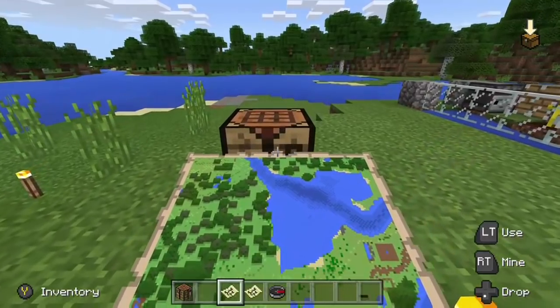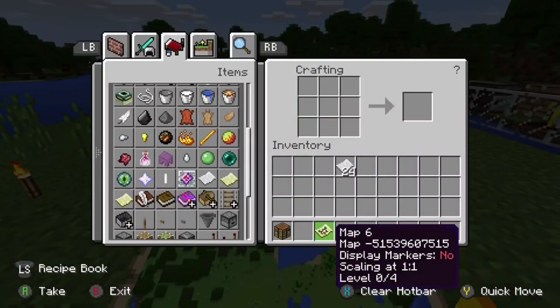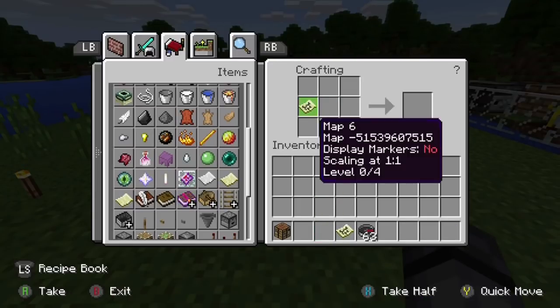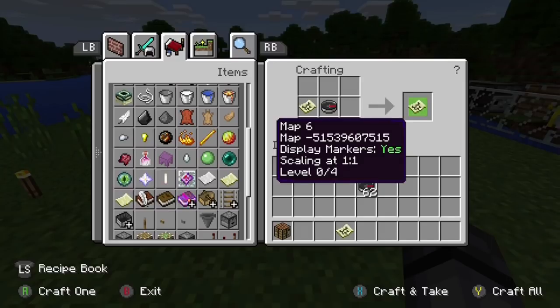There is a way to fix a regular map that you made without a compass — all paper with no compass in the middle. This is also not in the crafting table recipe options, so I found this out myself. If you put your map right here in the grid and then place a compass next to it, it becomes a locator map.